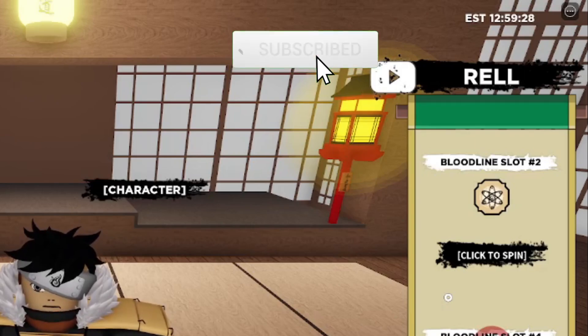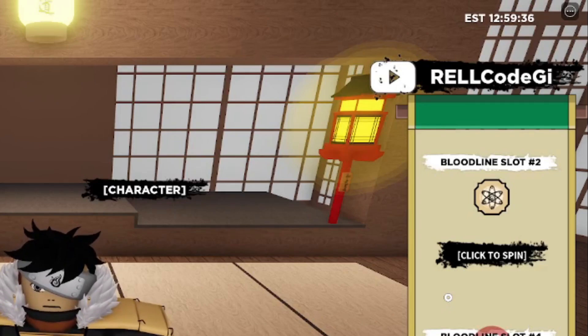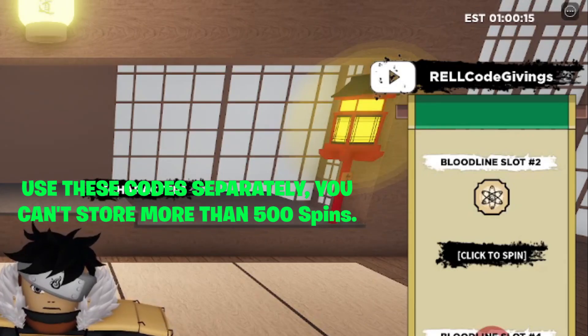If you still haven't subscribed, smash the like and subscribe button — a lot of you watching are not subscribed, meaning you're missing out on codes. Also note: the max spins you can have is 500, and the max rail coins is 500k. If you're approaching the max, use them up before redeeming new codes, otherwise they won't add up.